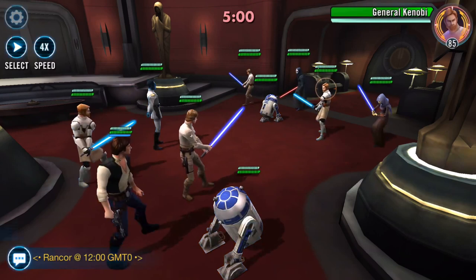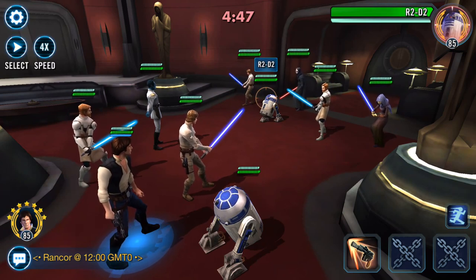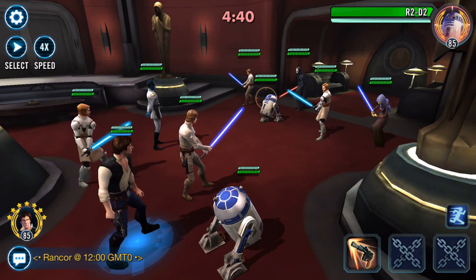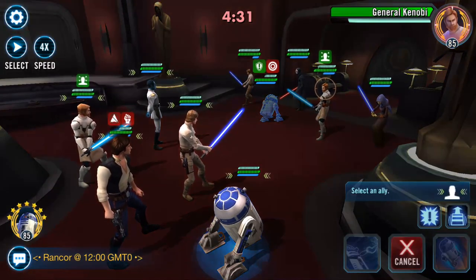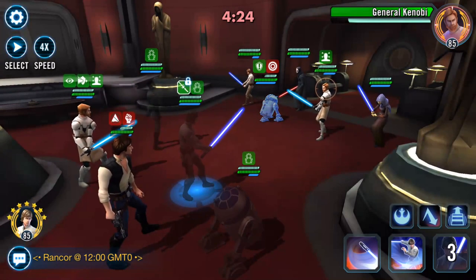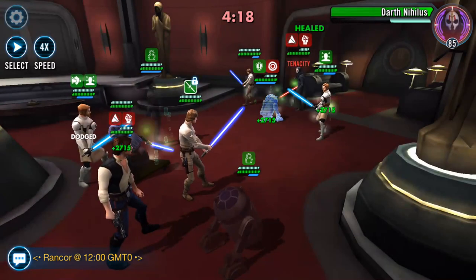My squad are all now gear 12. I'm going to go for R2, so R2 now has got critical immunity on him. We'll pop that onto there. I'm going to now nick Nihilus' turn meter because I don't want him draining us of everything.